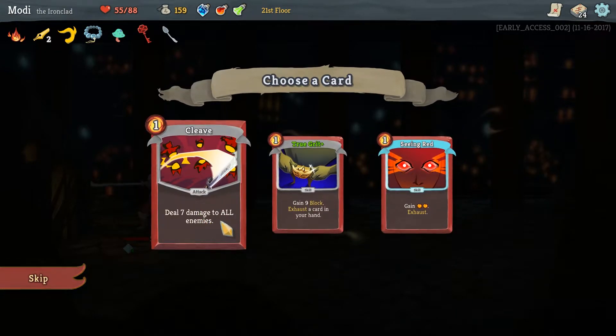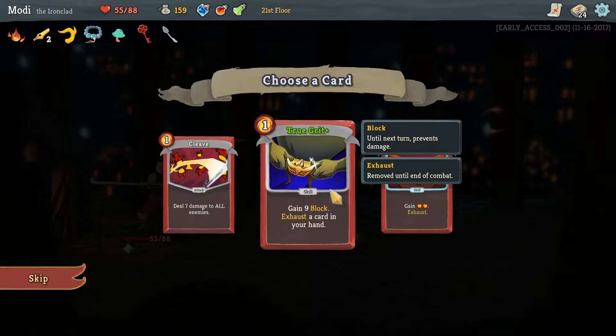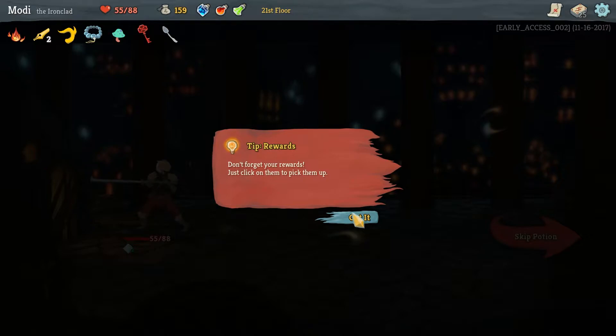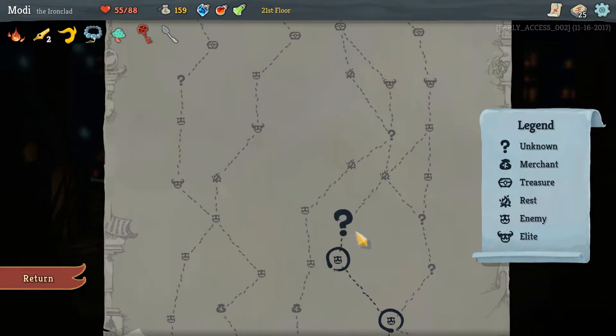Deal seven to all enemies for one. This would be a nice one actually — gain nine block, exhaust a card in your hand. If we get this the same time as that curse card we can remove it, and we're going to get more curse cards, so I think this is a good one to have. We had to skip the potion unfortunately.